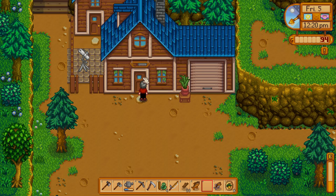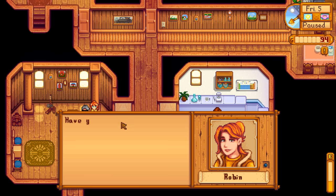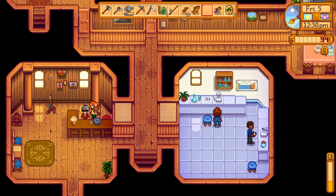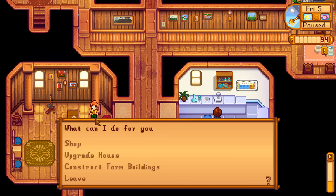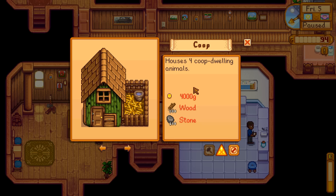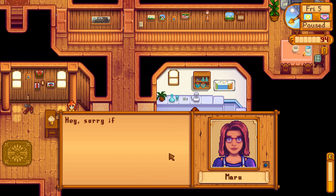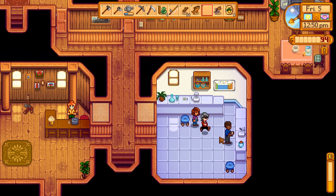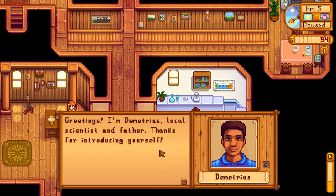There she is! Robin is pretty forward just by saying hello. Have you met everyone in town? We just want to meet you — how do we get that carpenter life? She can construct farm buildings — a coop for dwelling animals costs 4,000 gold, wood, and stone. I can help with the wood and stone, but that gold, you may be on your lonesome. Let's see who else we got: Maru, Demetrius the local scientist and father.